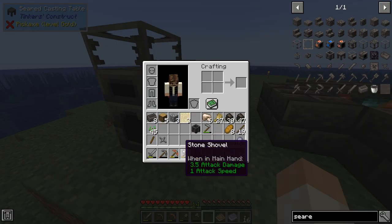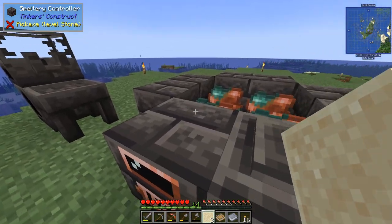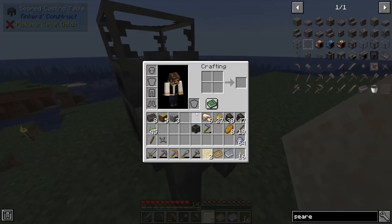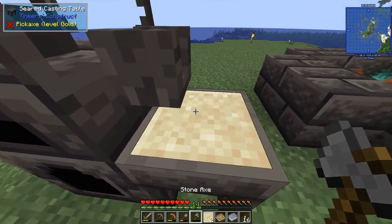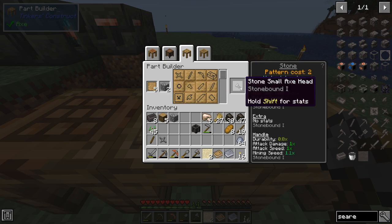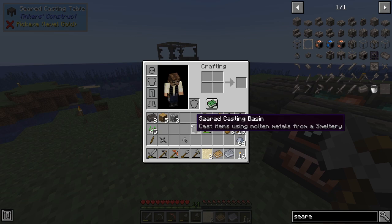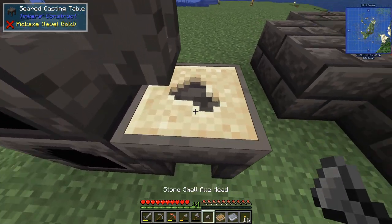For the tool parts we're doing it in a different way. Here comes the fun part - begin with crafting yourself a blank sand cast from sand. We need a mold, and I have actually prepared that. I want a small axe head, which will cost me two stone to make. You take your item or part, place it in the sand, then remove it, and now you have yourself the mold.